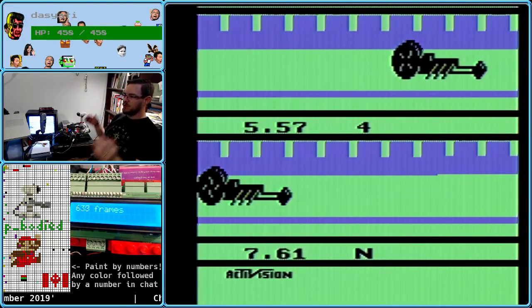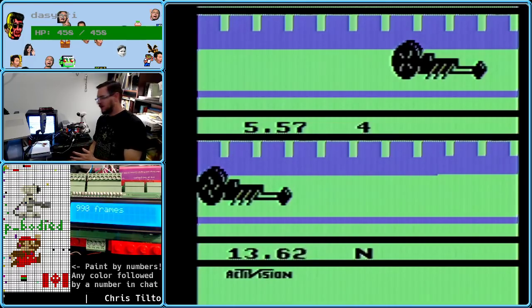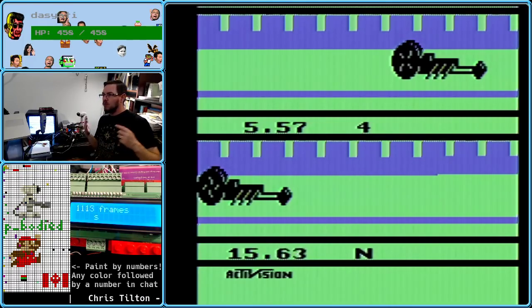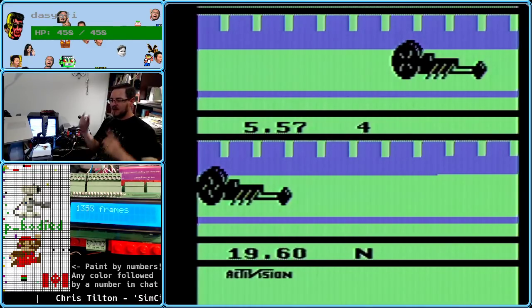There's a 5.57 from boot. We just did it. Now we have to work on a triggering mechanism that's more consistent because the power switch is too noisy, but we can get a 5.57 from boot. From power on.